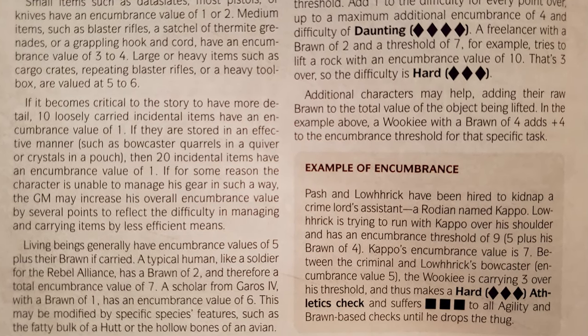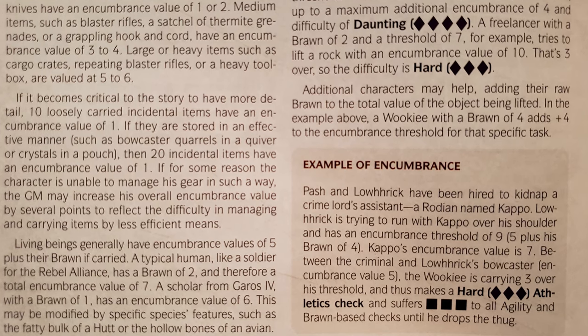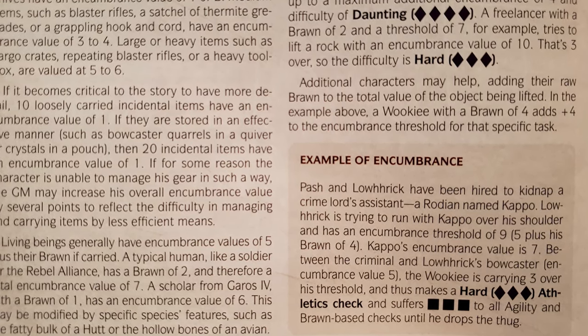It's important to note that your allies can assist you in these checks. To do that, you simply add their base brawn rating to your encumbrance threshold. For example, if your human smuggler is trying to pick up the crate with ten encumbrance and his Trandoshan bounty hunter friend assists with their three brawn, you take the human's seven threshold, add the Trandoshan's three brawn to get a total of ten, and now instead of being a hard three-purple-die check, it is a simple no-difficulty check — ten encumbrance, ten threshold.